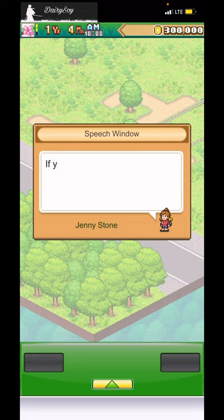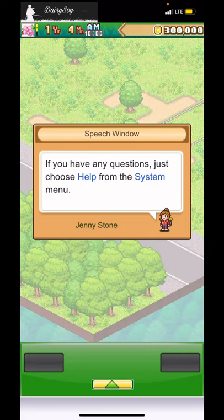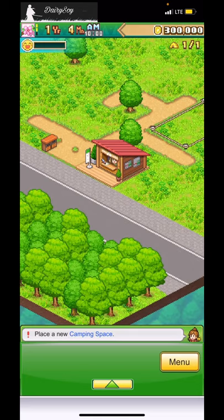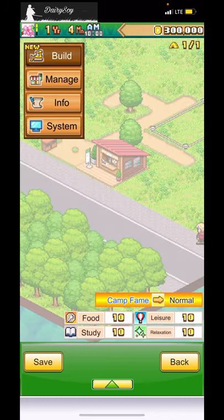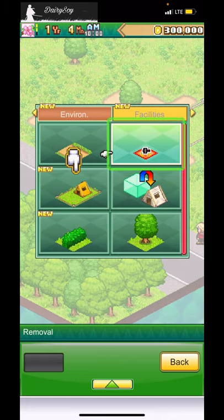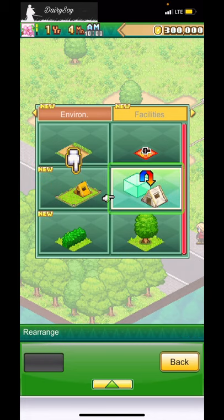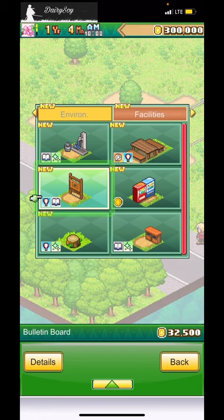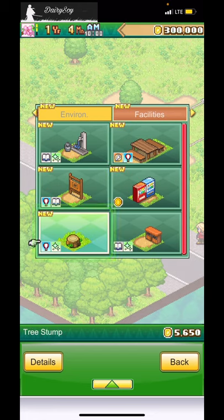Jenny says: 'We might not be anything special right now, but if you work hard we'll become a truly great camp someday. First, you'll want to set up some camping spaces — choose Build from the menu.' Okay, menu, build — there's path, renewable, camping range, edge, tree, water supply, payable, bulletin, vending, tree stumps, facilities, environment, and a trash can.